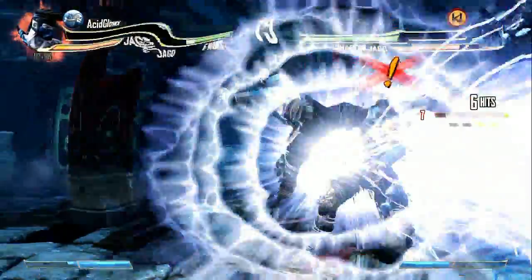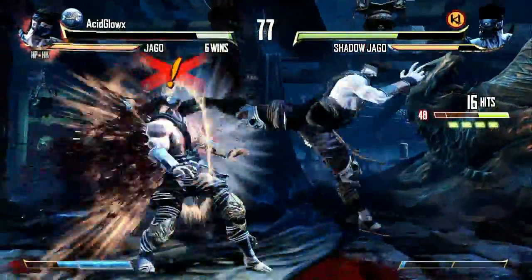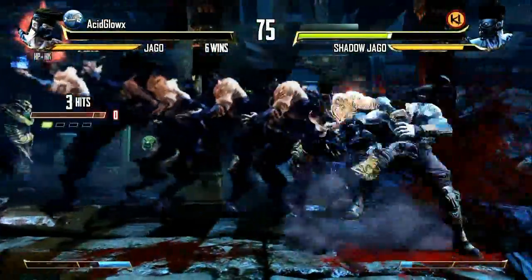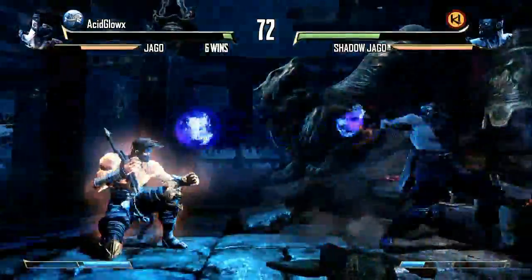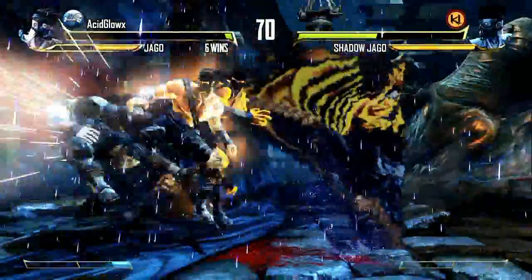With Jago I believe there are only three endings: one where you only do an ultra on Orchid but not Fulgore, another where you do not ultra Orchid but you do ultra Fulgore, and then another where you do an ultra on both characters. If there are any other different requirements, let me know in the comments — but that's pretty much what I followed.